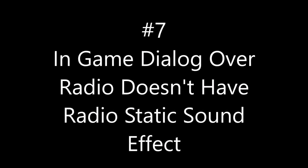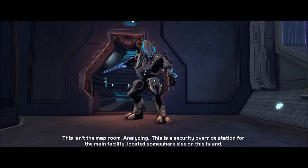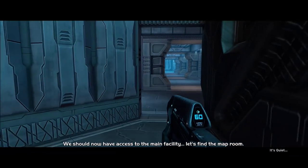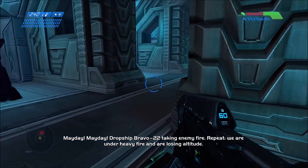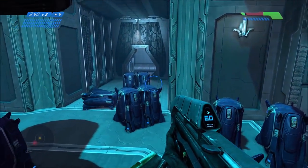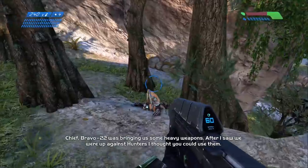This next bug happens on other languages, not English — I've only tested this on Chinese mostly. In-game, when you hear people talk over the radio like other Marines, you hear static sounds indicating it's a radio message. But there are several instances throughout the game where that radio sound effect is not there. That Marine talking over the radio did not have a radio sound effect — he sounds like he was just talking in person right next to you. But when Cortana responded, she did have the radio sound effect. It's definitely missing on this part, and there are other instances through the game as well. It also happens on Halo 2.